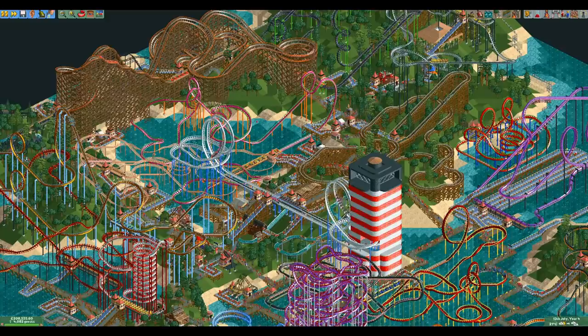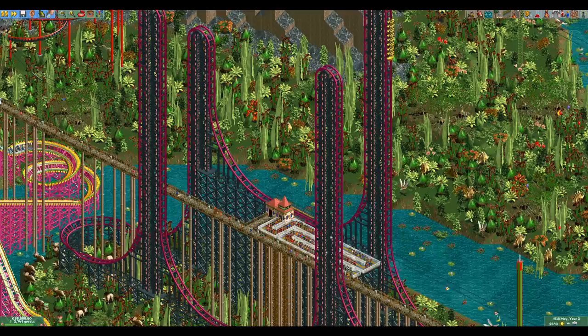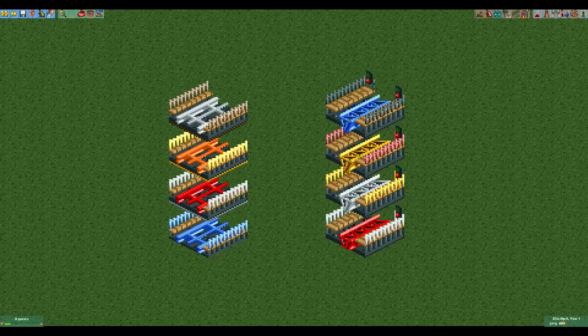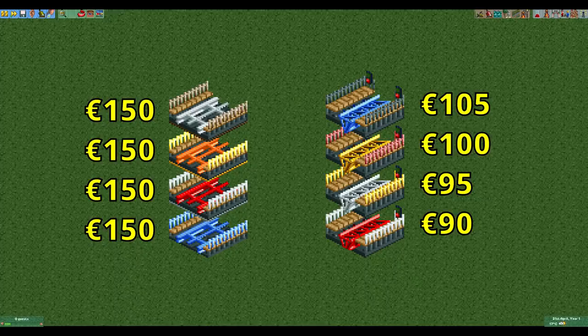We're not quite done yet as there are two coaster types that have no support limit: the air powered vertical coaster and the reverse freefall coaster. Their station pieces both cost 150 euros which is more expensive than the gigacoaster. However, these coaster types do not have any support costs, which is why we only use them at heights that no other coaster can achieve, to complete the tower all the way to the height limit of the game.